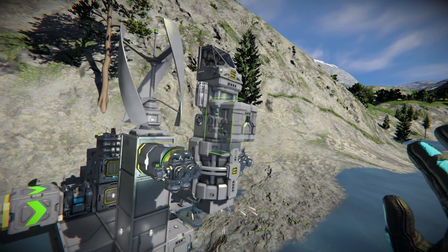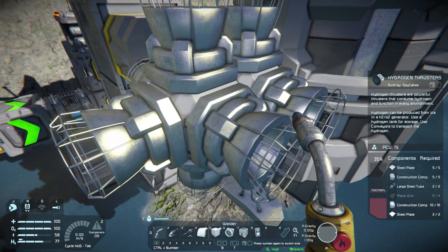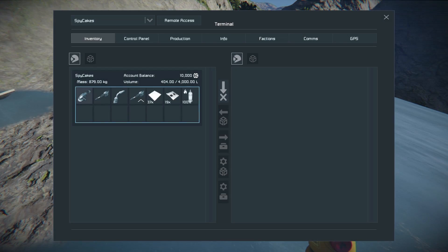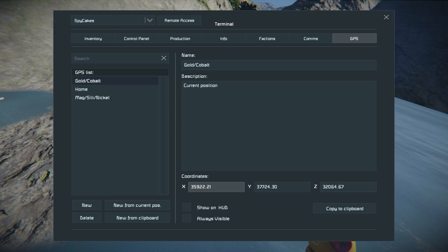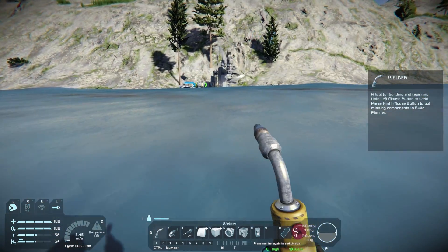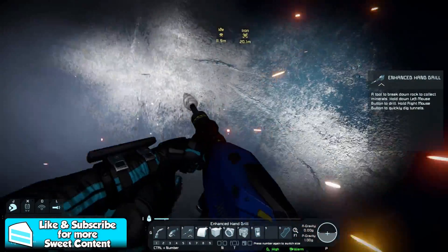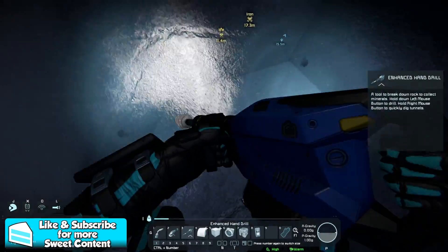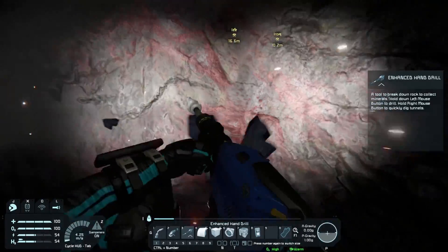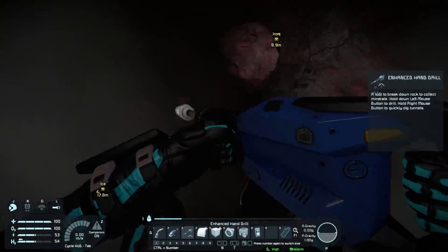Now that we have most of the stuff constructed, we are going to need some cobalt for our metal grids. And if I remember correctly, we did find some last episode. So let's go into our GPS and show on HUD gold cobalt right here. So if we mine down we should be able to find it. We got iron and ice — obviously a lot of ice, which is good because we're going to need it for our ship for hydrogen fuel. I think the cobalt and gold were really far down. Here's some iron — I don't want to waste it, so I'm just going to dig it while we go down.